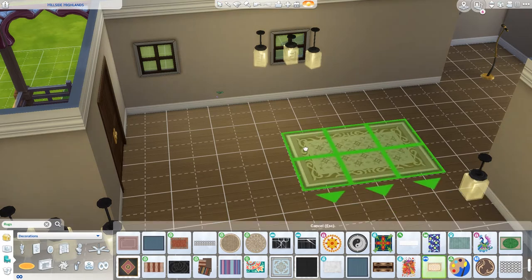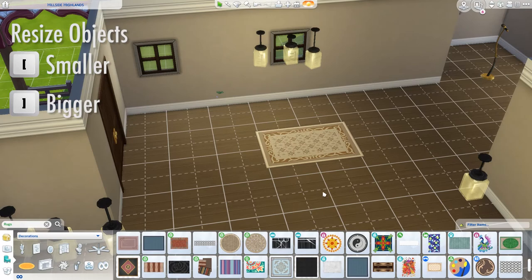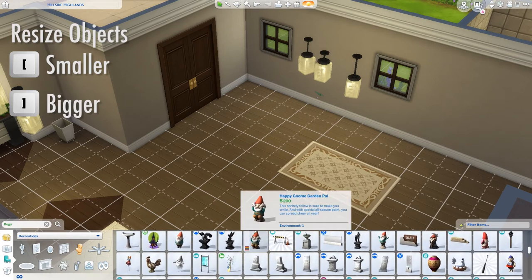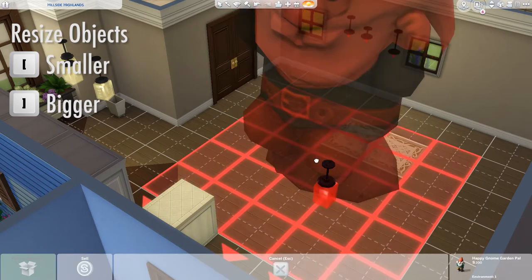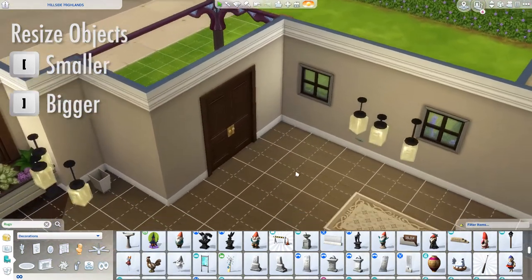The next tip is to resize objects, and I find this most useful with things like rugs. By pressing the open bracket key you can make them smaller, or alternatively by pressing the closed bracket key you can make them bigger. It's also really great for sculptures, but it can be used on absolutely any item. Simply click an item — let's go with the little gnome. You can press open bracket to make him small, or keep pressing to make him really big; there's no limits to what this gnome can do.